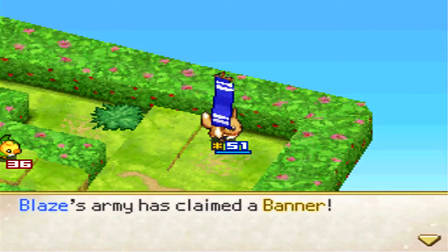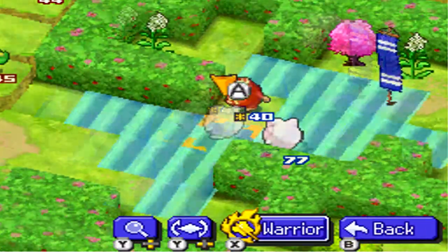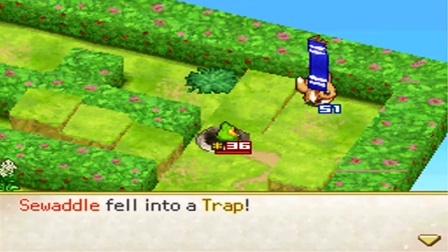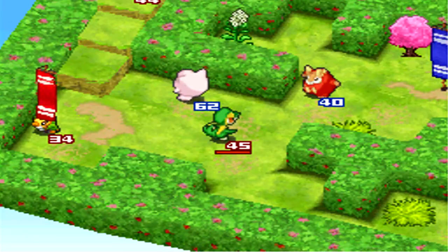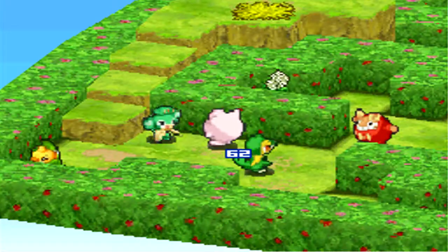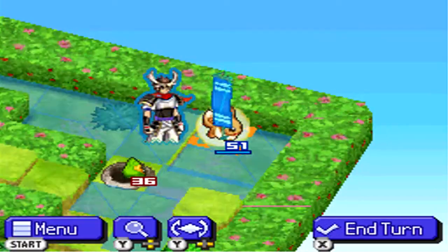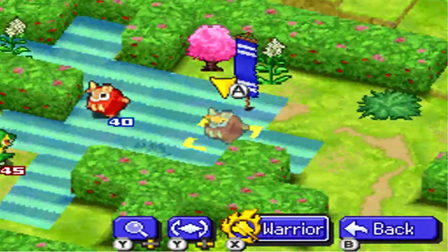By the way, you don't have to stay on the banner to keep it captured — you can leave it. But that makes it easier for the enemy to retake it, which isn't recommended. You only have three Pokémon, so you might need to double-team them. Oh, Swadloon fell in a trap — usually it's me! Anyway, Swadloon is bug and grass type, so it takes a lot of damage from Flame Wheel, but I don't want to leave the middle flag open.